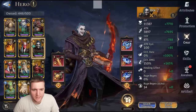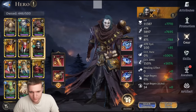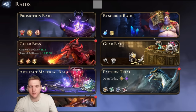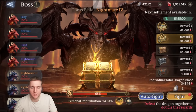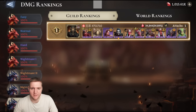So that covers the gearing of Hex — his base kit, awakenings, artifacts, pretty much everything. Let's quickly talk about where you can use him. He's going to be good in Promotion Raid, okay in Resource Raid though that content isn't hard. He is very, very good in Guild Boss — he can pump out some pretty great damage. From experimenting on the test server you can see Hex doing a decent job at 50 million damage. Guild Boss is of course one of the best places to put him.